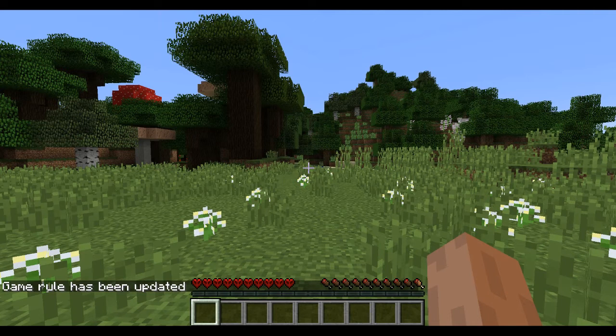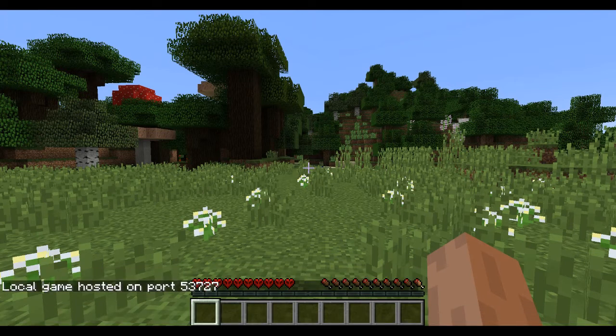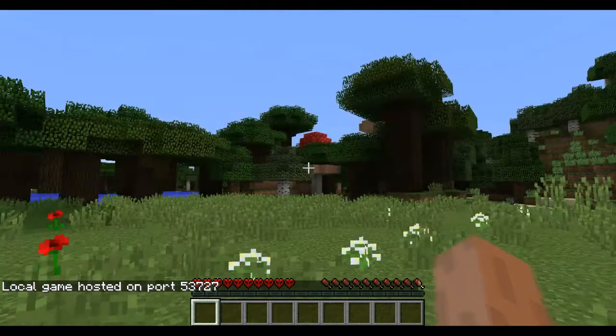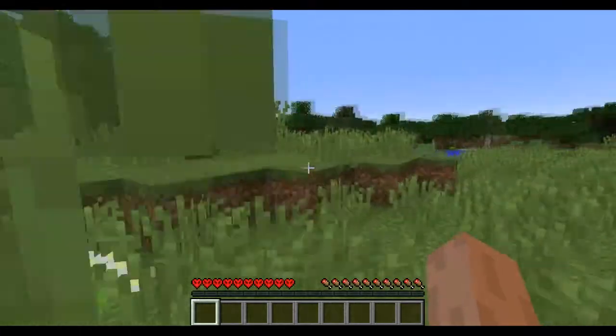Now hit the T key again, type '/publish', and that will disable cheats mode again.